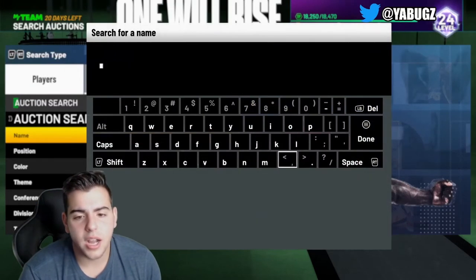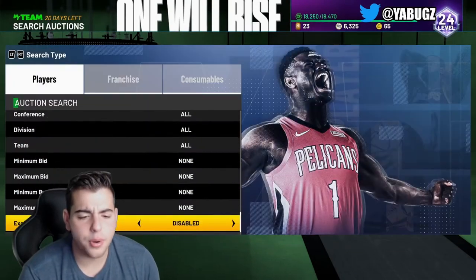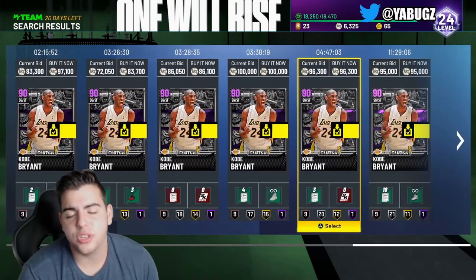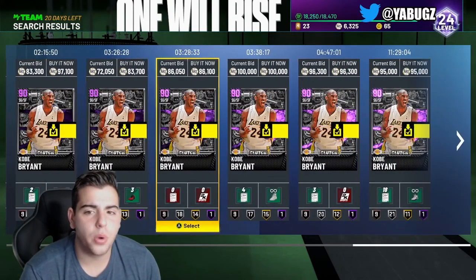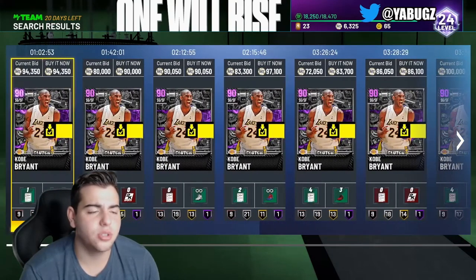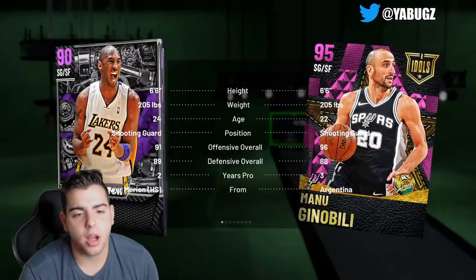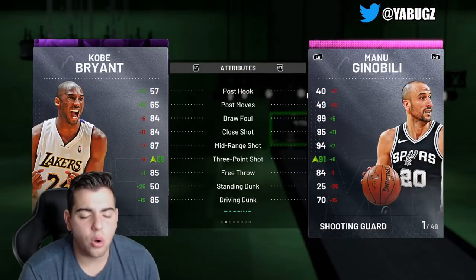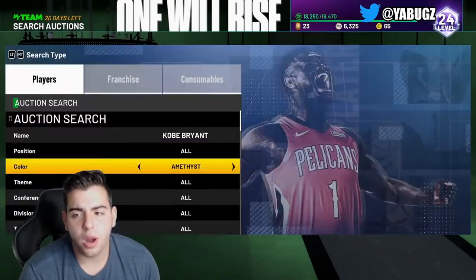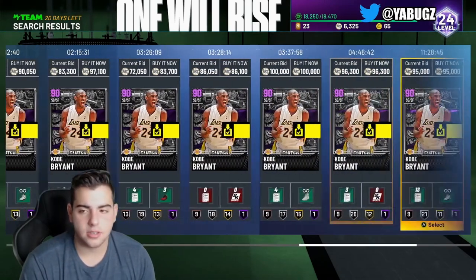Next up we got Kobe. If I were you, I would definitely scope out his value. It's Kobe Bryant — I got mine for 70K. Once these 80K, 83K, 86K, and 290K sells clear, he'll go right back up to 100K. It's Kobe Bryant — he is going to go up in value no matter what. Whenever Kobe cards drop, you probably want to scope out this price because if you get a Kobe snipe, you're going to make a lot of MT. Period.